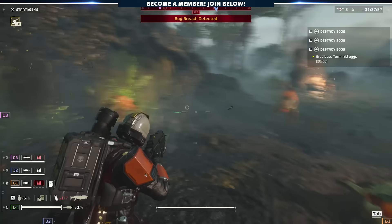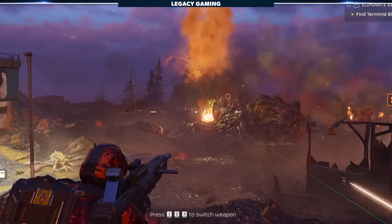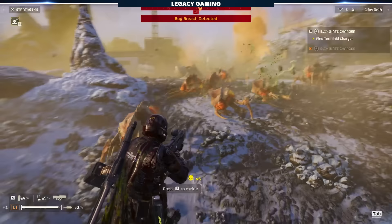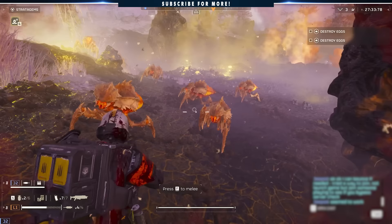Scavengers have the ability to signal a bug breach, which calls in a wave of Terminid enemies, so kill them before that happens. Luckily, Scavengers can be killed with one or two shots from any basic weapon in the game, as they're unarmored and squishy. We give the Scavenger a 1 out of 10 on our Freedom Fighter Fatality Index, which we use to determine the lethality of an enemy to the player.